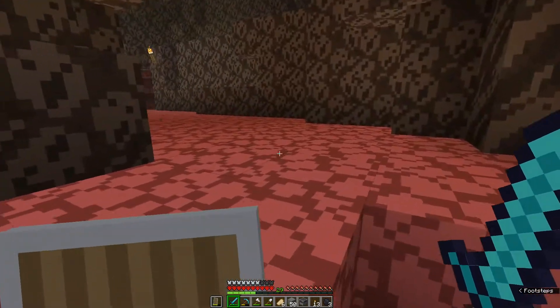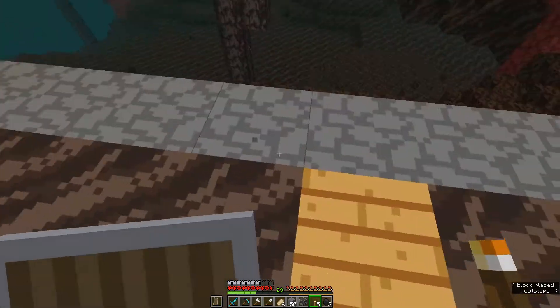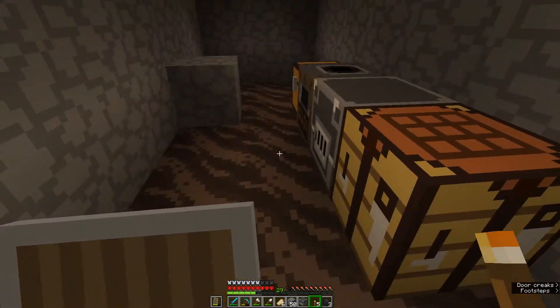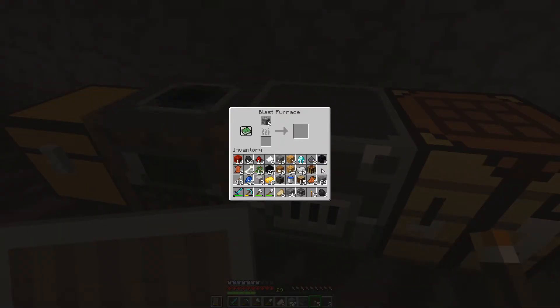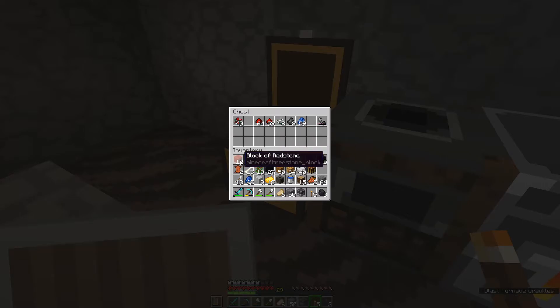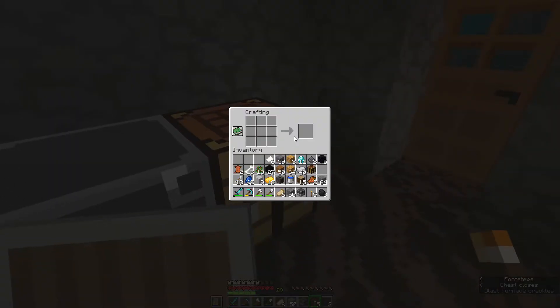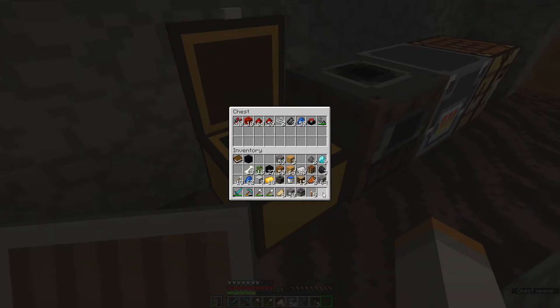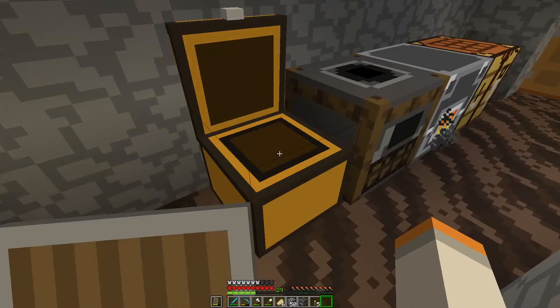I need to make a staircase and make that better for getting around. Alright, home sweet home — in the very spooky place. Alright, time to make an enchantment table. Perfect.